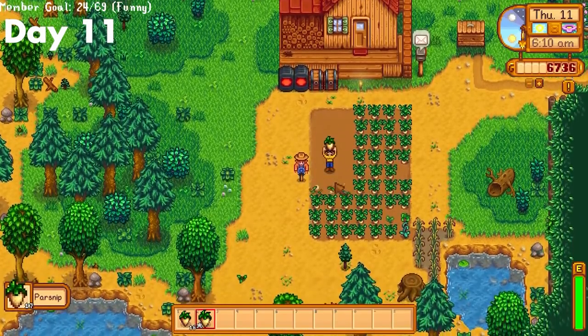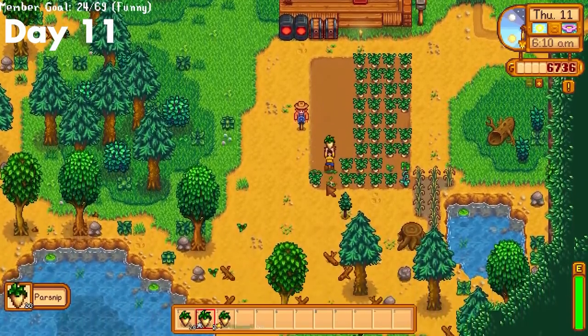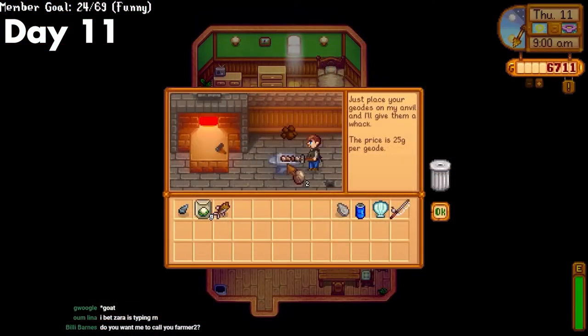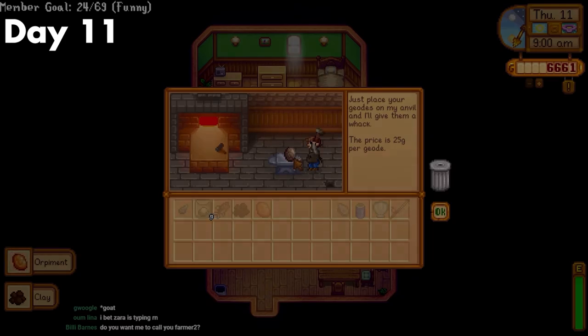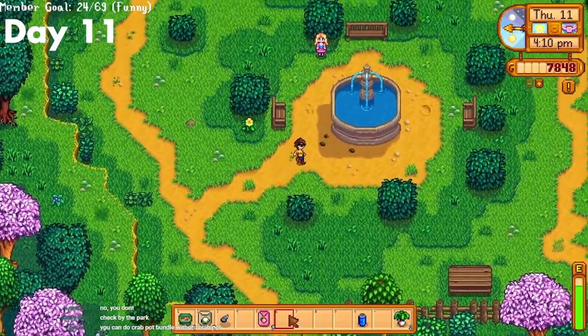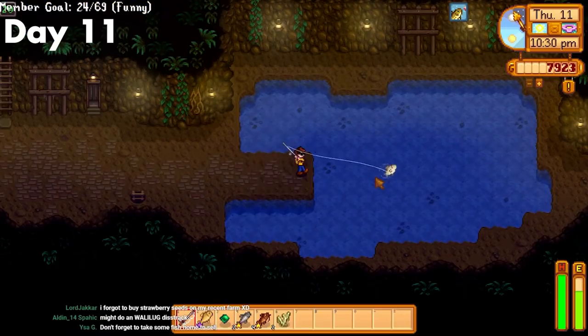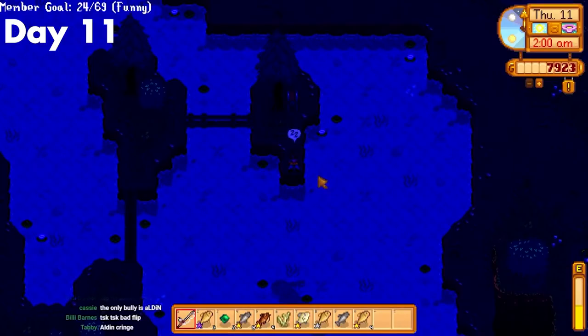Day 11. My parsnips had finally grown, so no watering for at least a little bit. Then I donated some stuff and cracked open a couple of geodes. I want to get to the sewer sooner rather than later, so I figured I should get a jump on it. After that, I hunted down Haley to give her a Joja Cola for a quest. Then I made some money, snagged one more CC item, then passed out.